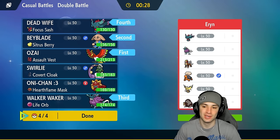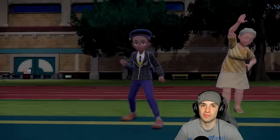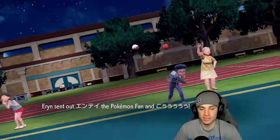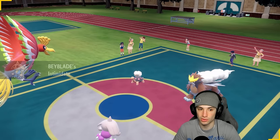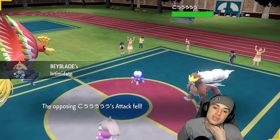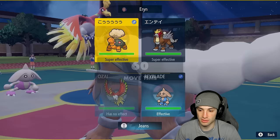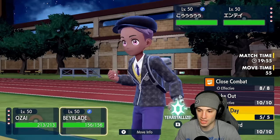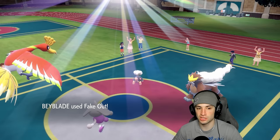They don't really have big speed control — maybe Flutter Mane with Icy Wind or Zapdos with Tailwind. If they lead Zapdos, I'm just gonna Fake Out and start ripping with Sacred Fire. Ho-Oh is super bulky with a great HP stat, hits hard with Sacred Fire in the sun. They go Entei and Tinkaton — I'm forced to Fake Out Tinkaton, and I could also Earthquake to get some chip damage. I don't mind hitting my own Hitmontop with EQ.